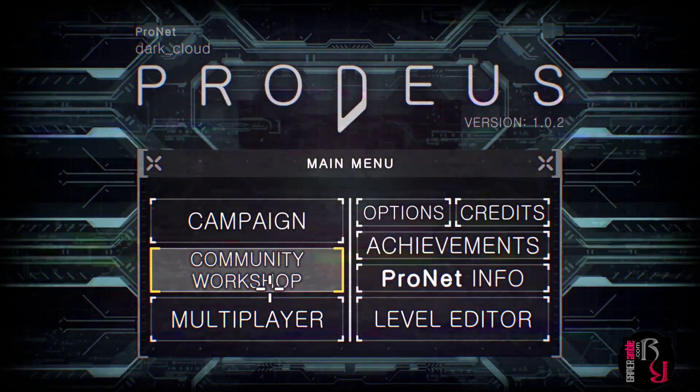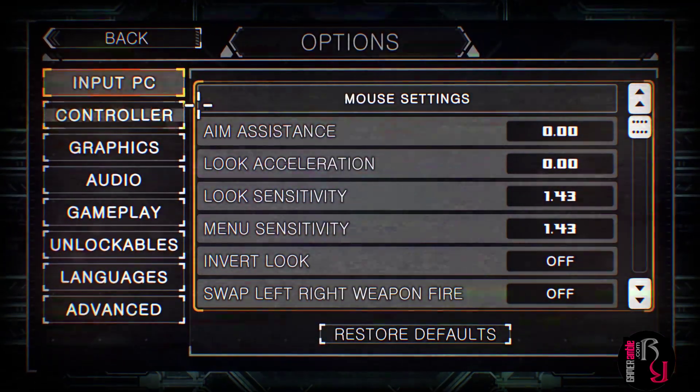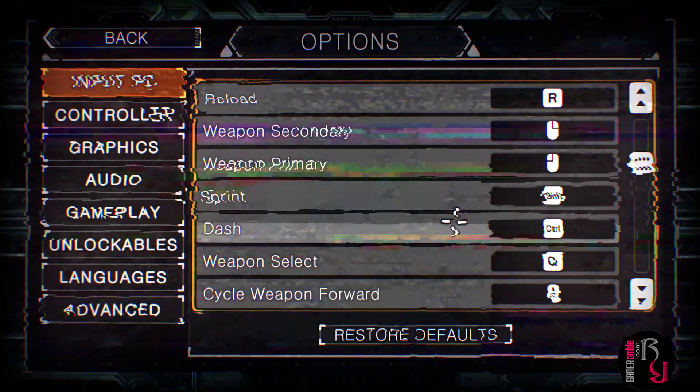So we've got a campaign, community workshop, and multiplayer. Let's take a look at the options first. Got some nice input settings for PC aim systems, look acceleration — you can tweak everything.